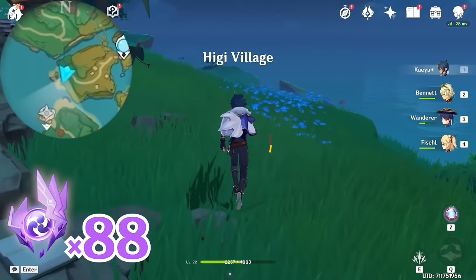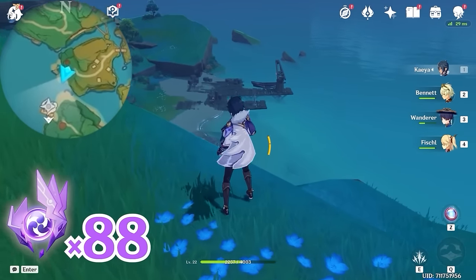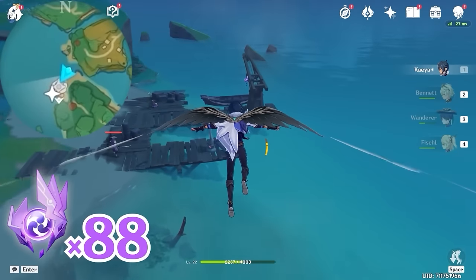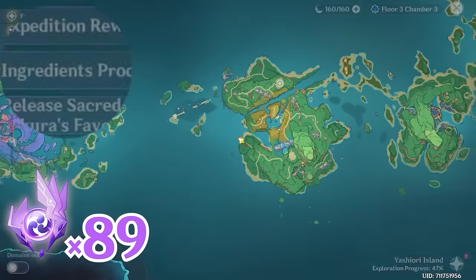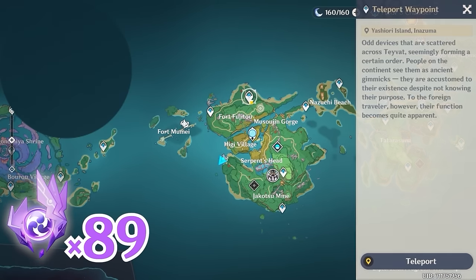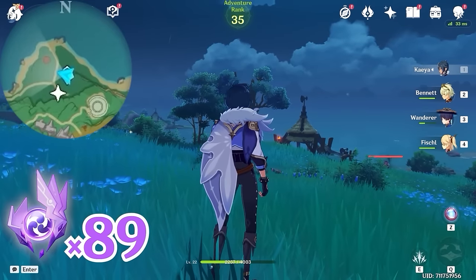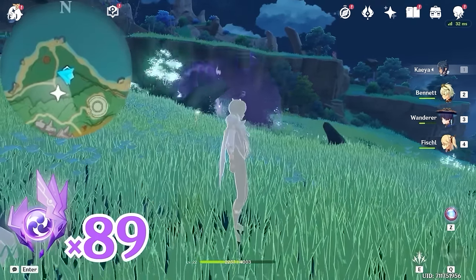Then let's head towards south, downward on the minimap. Come to this edge — you can see this one near the dock. After that, let's teleport to this waypoint, and turn towards southwest, bottom left on the minimap. This one is inside the barrier, and the Electrogranum is a bit far.